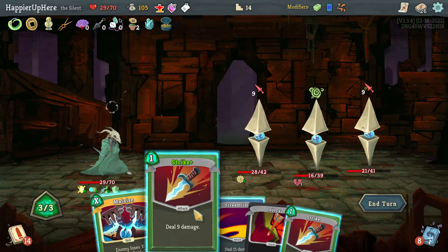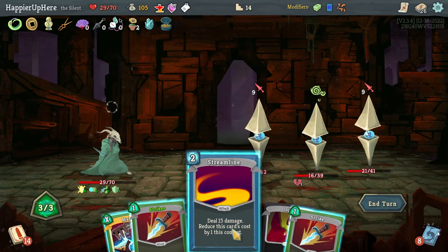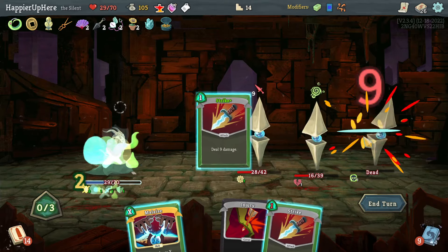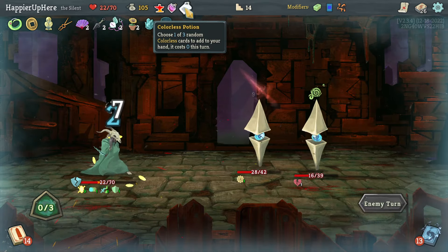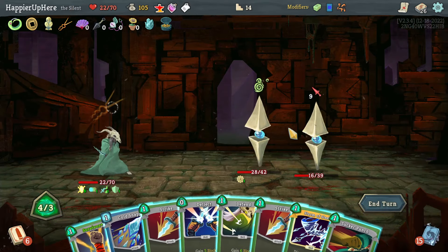18 incoming — there's nothing I can do here. I can kill one of them but nothing I can do about the other. Fine — let's do Streamline and a Strike. I'd rather save the potions for the boss fight.